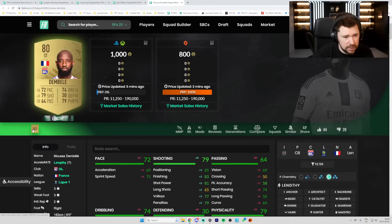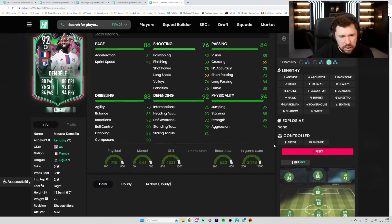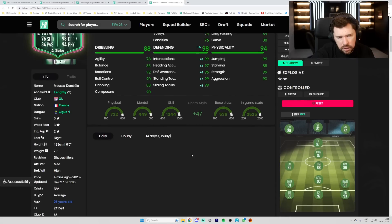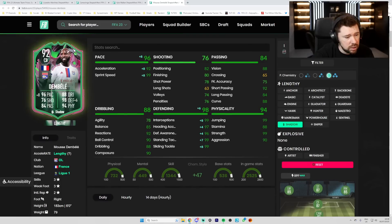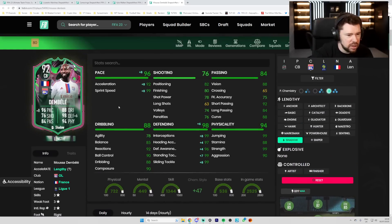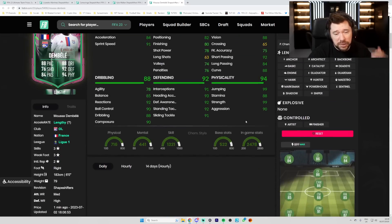We've got Dembele at centre-back — big upgrade on him. Three star, three star. He's not premium chemistry either. I've got to be honest, guys — it's a 97-rated centre-back, but this is probably the most underwhelming card of the entire promo. I'd put a shadow on him. Very good pace, great defending, very good physicals, decent passing, decent dribbling. But three star, three stars — he might be the first shapeshifters that doesn't have a four or five in some category. He's got giant throwing and flair trait. He's six foot, lengthy. For me that is probably one of the most underwhelming cards, but he's already 55k and will be good for that price.